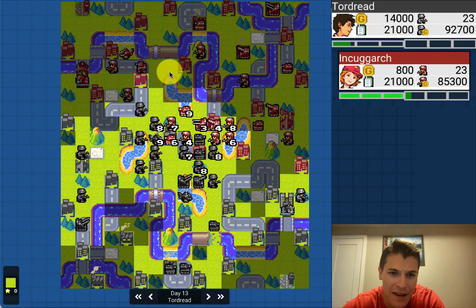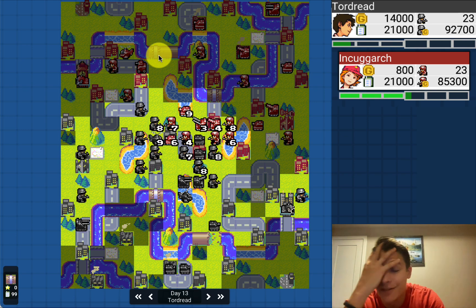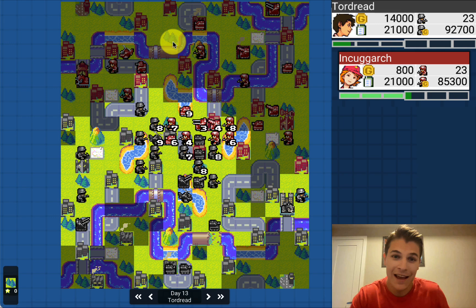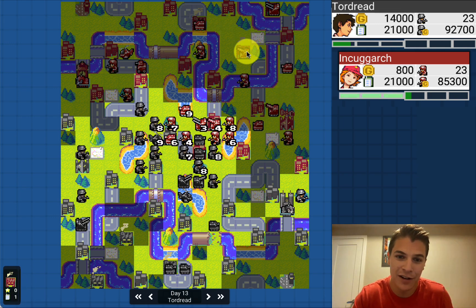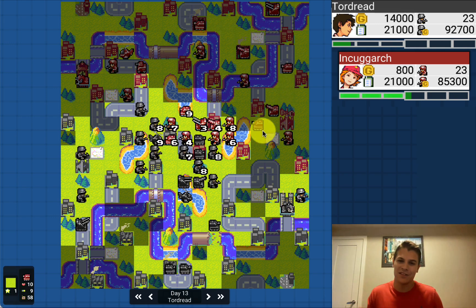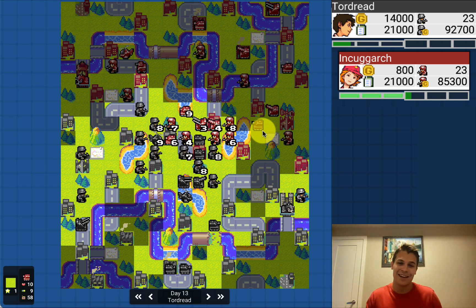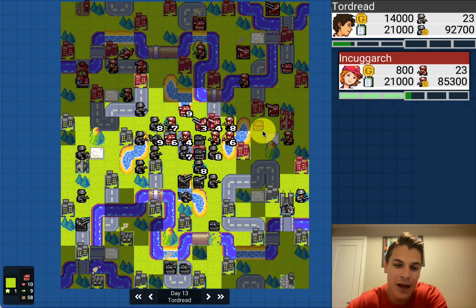Tordred still hasn't broken that pipe seam. Could this be the undoing of Inkogark — not bringing that pipe seam down? Look how long it takes to get reinforcements over here. More artillery from Inkogark — five spaces a turn, but that's going to take four turns to get to the front line. Inkogark, what are you doing? You have so many artillery and they take forever to reach the front.